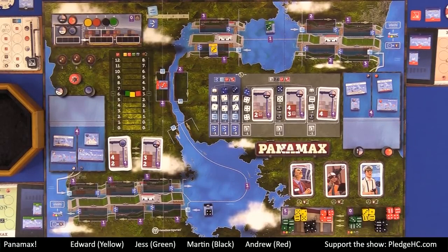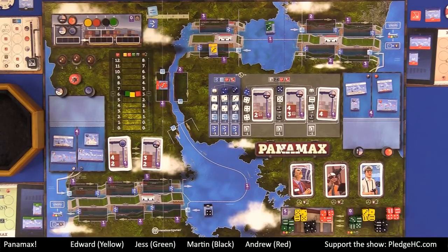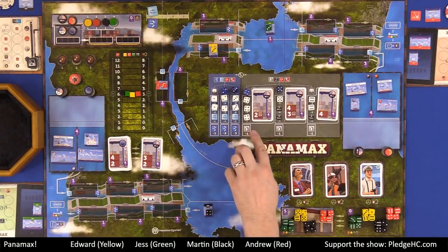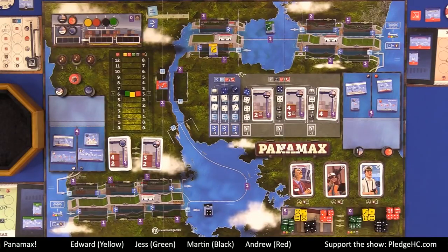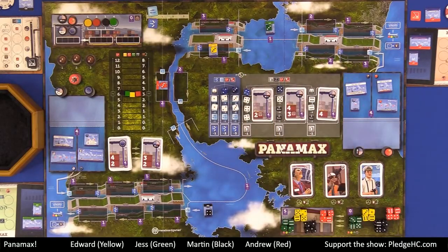We're going to dive right into phases one and two: choosing a die from the action table and then carrying out the action. There are two sides to the action table — a blue side and a gray side. The left side is regarding moving ships. The right side is for loading cargo and possibly selecting contracts. We're going to talk about the right side first, meaning from the four dice up through the six dice, including those contracts.